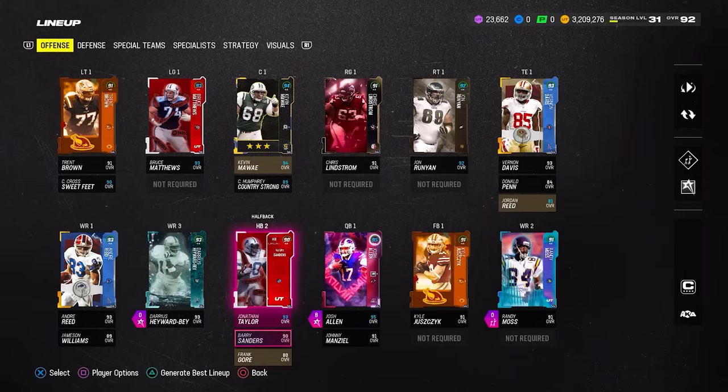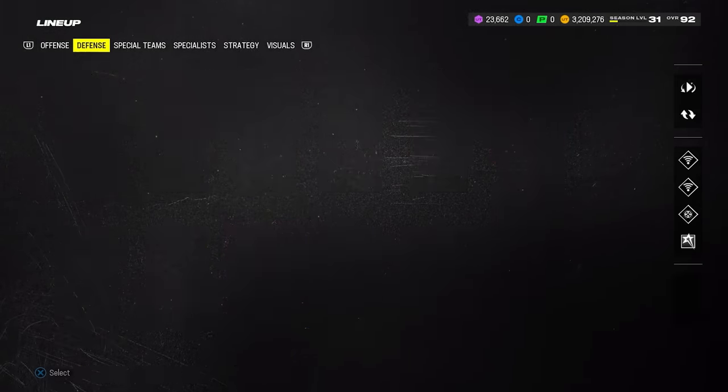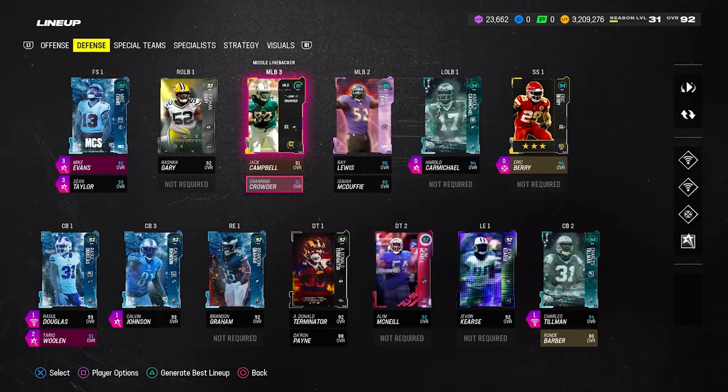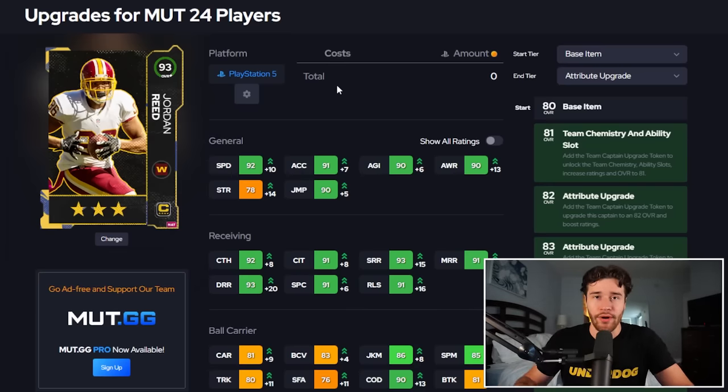The options for which Team Captain player you're going to spend tokens on are Kevin Mawai, Frank Gore, Jordan Reed, and on defense, Channing Crowder, Eric Berry, and Rondé Barber. Now let's take a look at the stats of these players at their full 93 overall version.